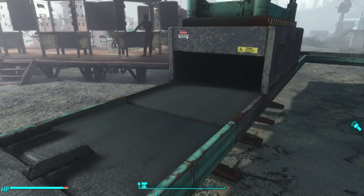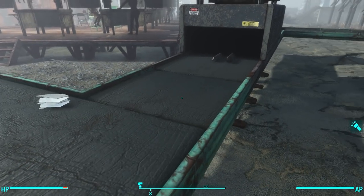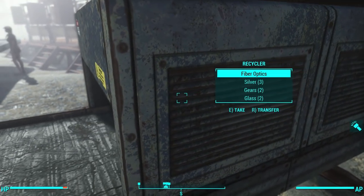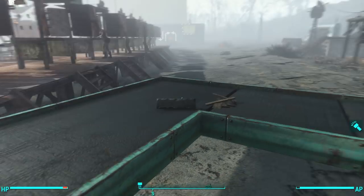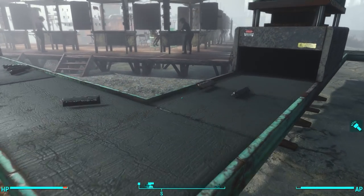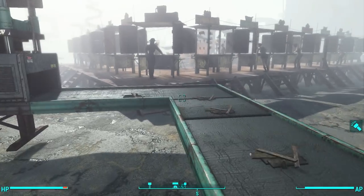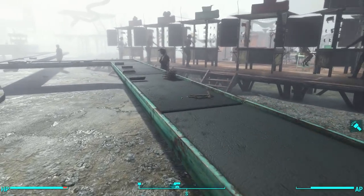Now we've got some crystal. Taking a look on the inside, you can see that this machine has broken it down to fiber optics, gears, and glass. And then it's constantly being fed silver from my workshop because it's coming out there. So this forge breaks down junk items into their base components. You can set up something like I have here, which is just going to suck everything out of your workshop and feed it along the line to the recycler, which is going to break it down into its base components.